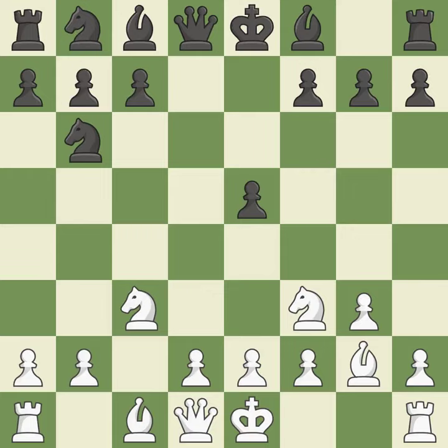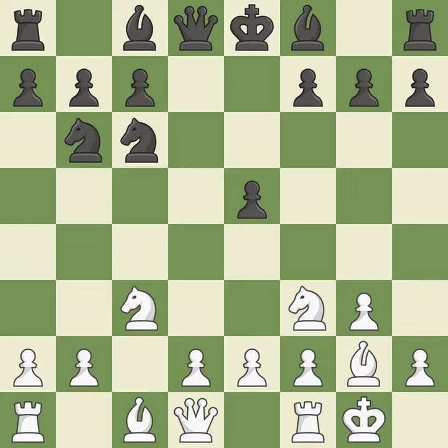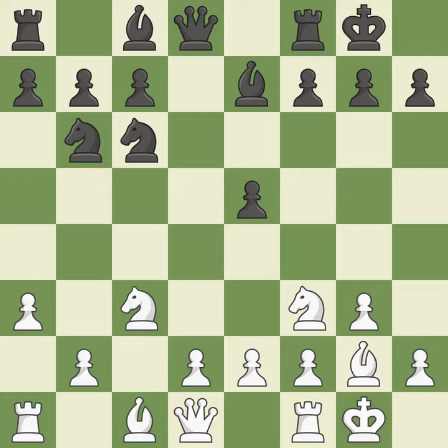This defends the attacked pawn. Castling gets the king to a safer square, out of the center of the board, while also developing a rook. Castling kingside tends to be safer because the king is further from the center. By doing this, a bishop moves out of its beginning square and into the action. Castling develops a rook while also moving the king to safety. Castling to the same side of the board as the opponent tends to lead to less sharp positions as compared with opposite side castling.